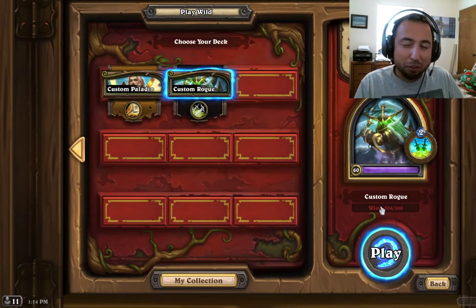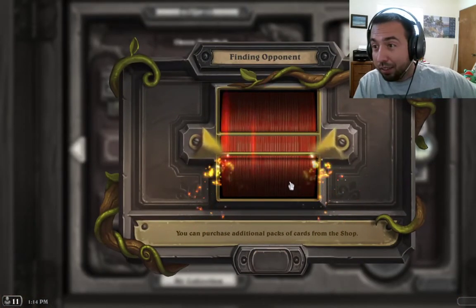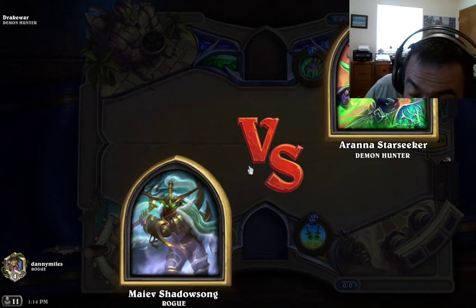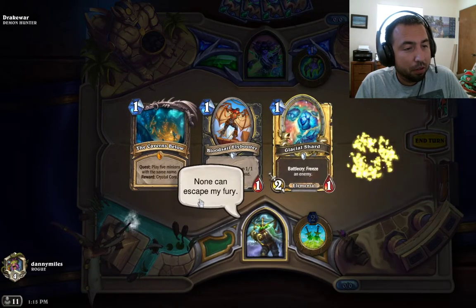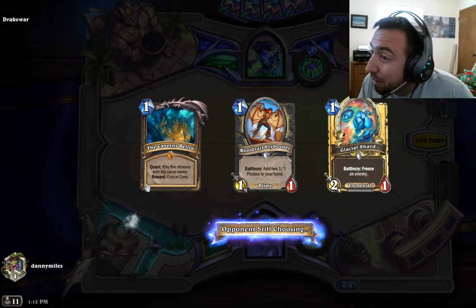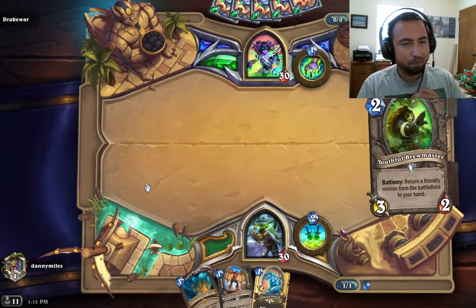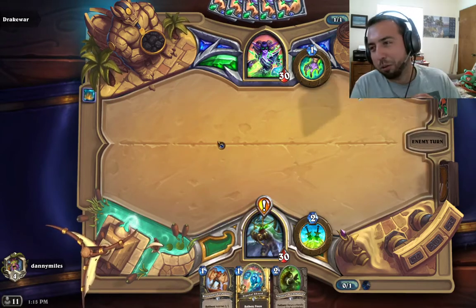Hey, hello YouTube, how you doing? Twitch, you're watching as well. This is the Quest Rogue — let's give it a try. I played it a couple times today, mixed results. This deck could really get behind. We got the Caverns Below, the Blood Cell loop, and a Glacial Shard. Not the best starting hand but we take it. We'd like the Blood Cell Flybooter here.